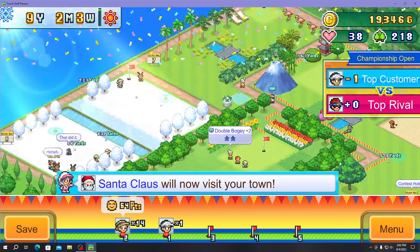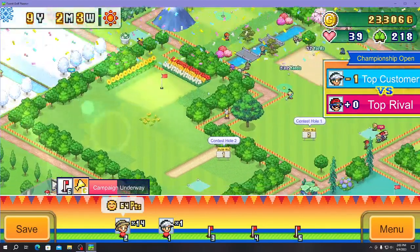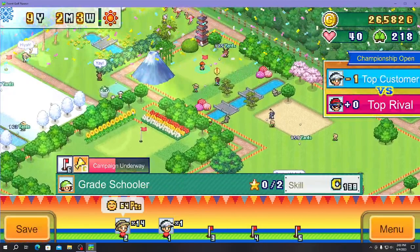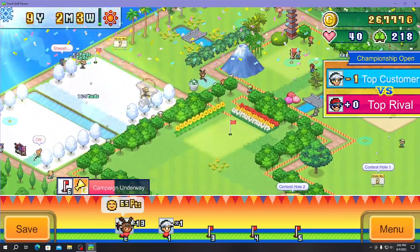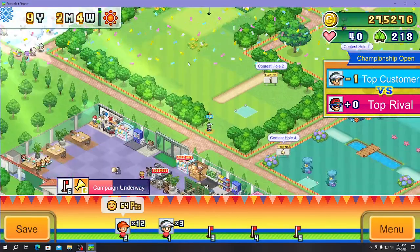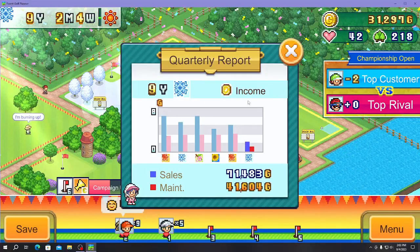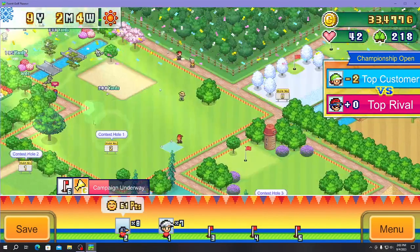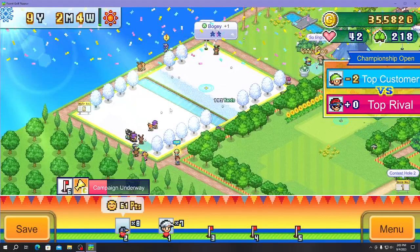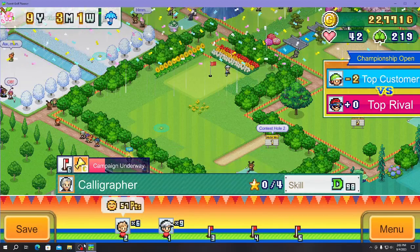Santa Claus came because of the fully winter wonderland course — it's extremely popular! The tournament moves through holes in order: first course, second course, and so on. Checking quarterly income — not bad. Course one is still going amazingly well.